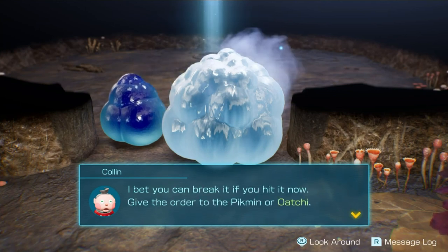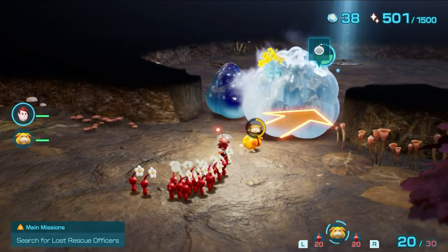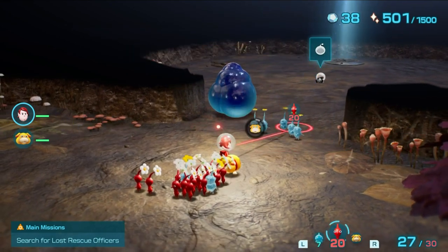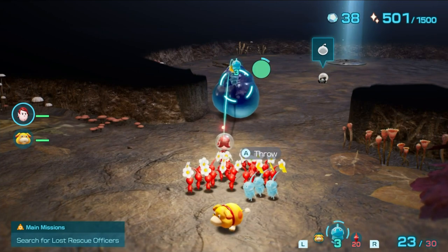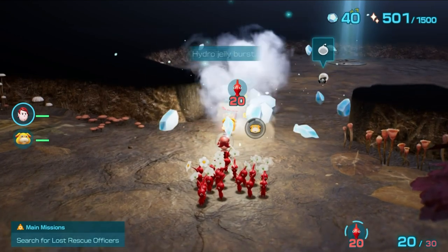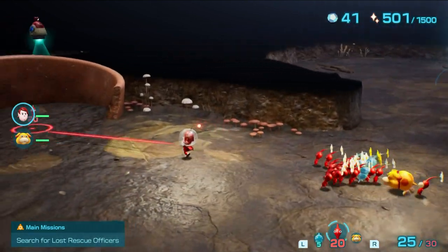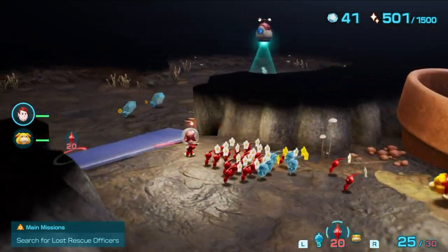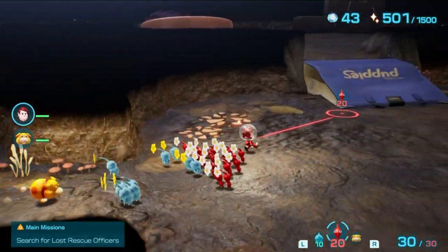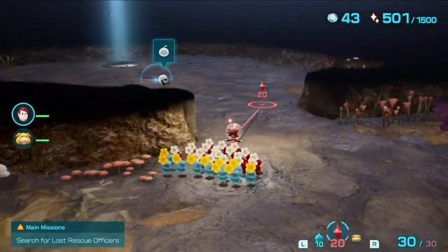Give the order to the Pikmin or Ochi. Hydro jelly. Oh, another glow. I bet because of the glowing it's just a special one — there's a wild Pikmin or something else. That's another cutscene over there, that's for sure. They're fast. Okay, that's everybody. This is a one-sublevel cave. Lame.